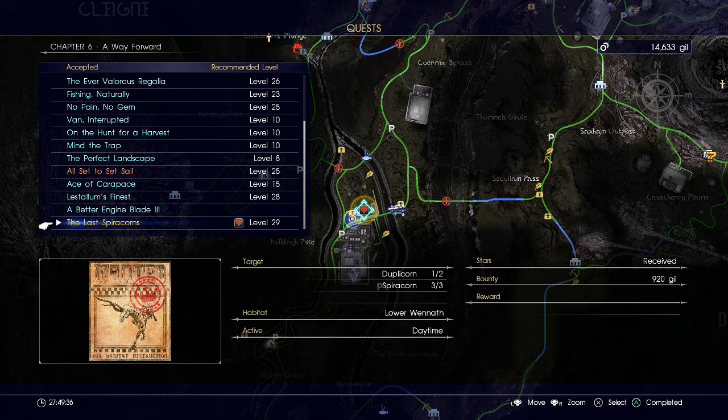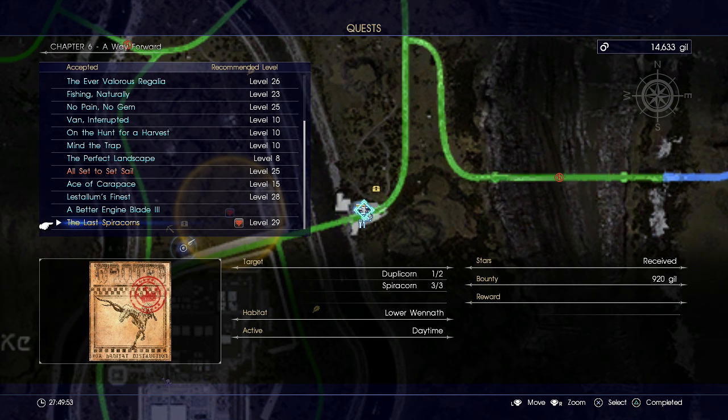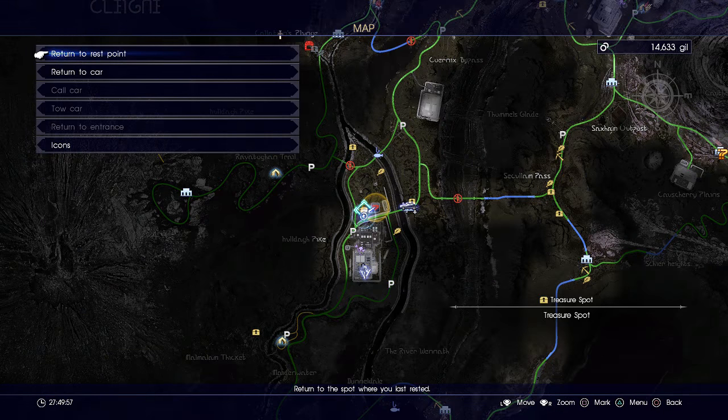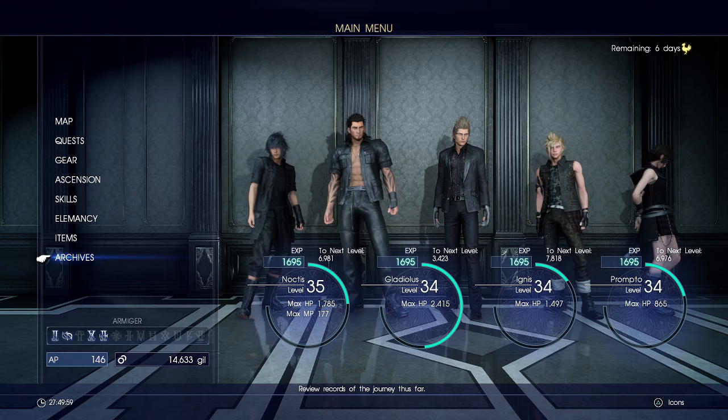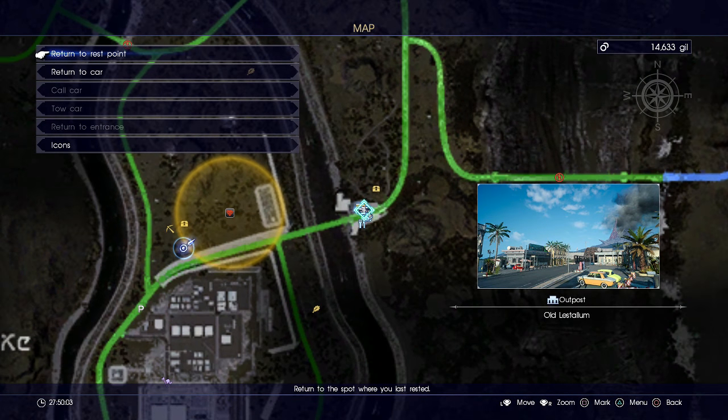Hey everyone, this is a continuation — an easier method I discovered on how to farm the sturdy helix horn, which you get from the hunt 'The Last Spirit Horns.' In case you're new and haven't seen my previous video, you get that hunt from an outpost called Old Lastelium.